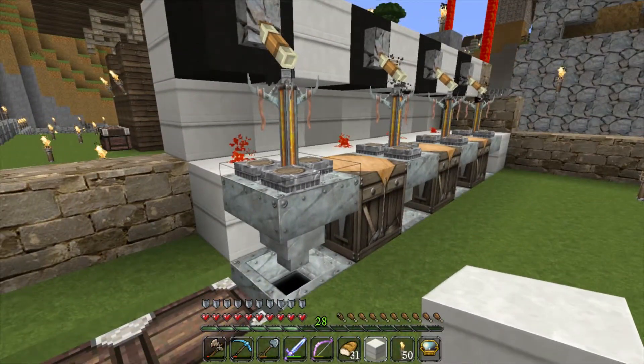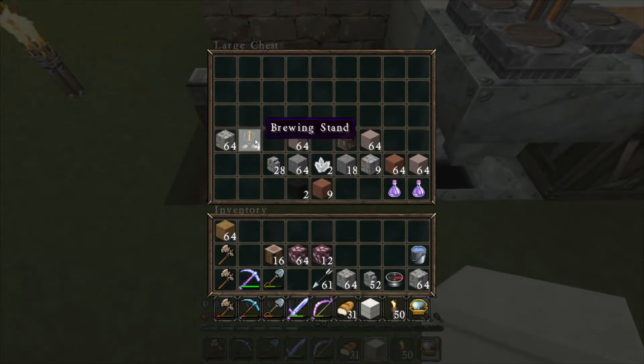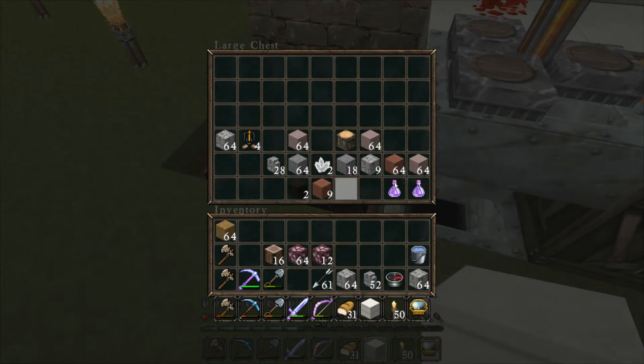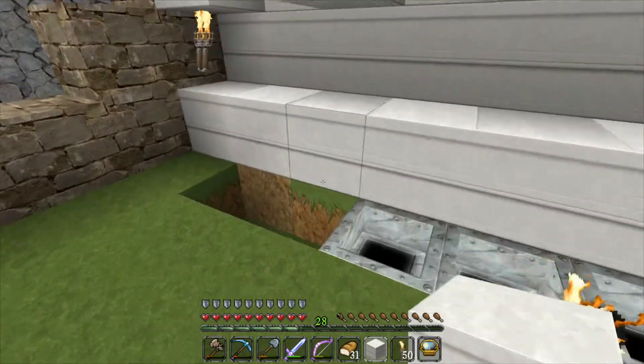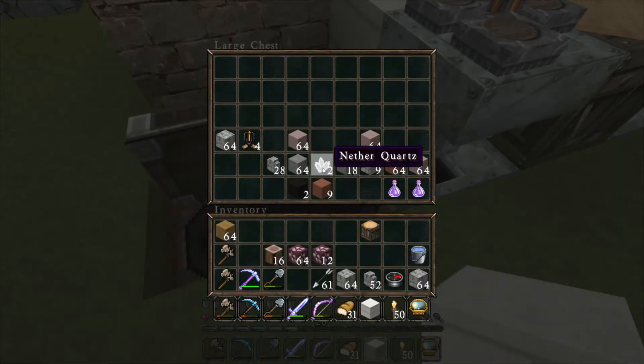Do I have enough rods? I think I still have four of them, and that's exactly enough. Just a crafting table — I'm gonna need three, so I need two more. And some hoppers — I think I have the materials back there. I'm gonna check — I have more quartz, excellent.